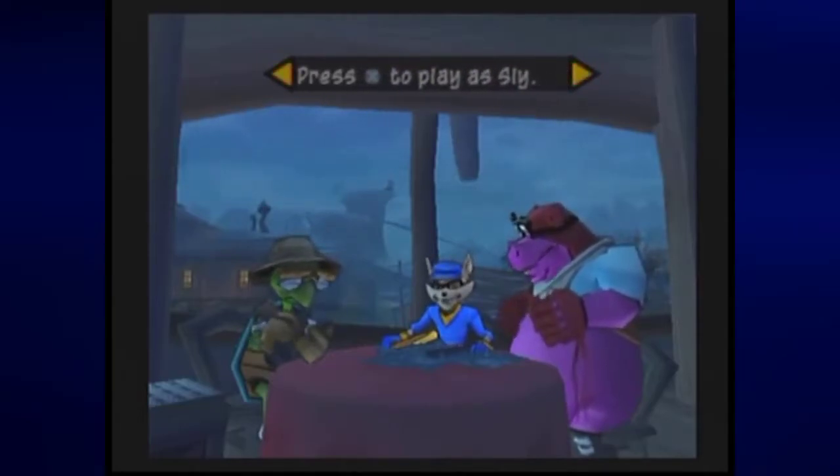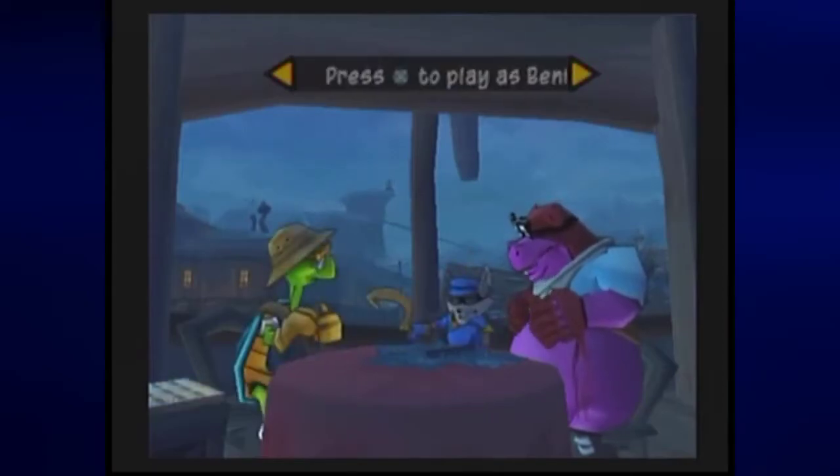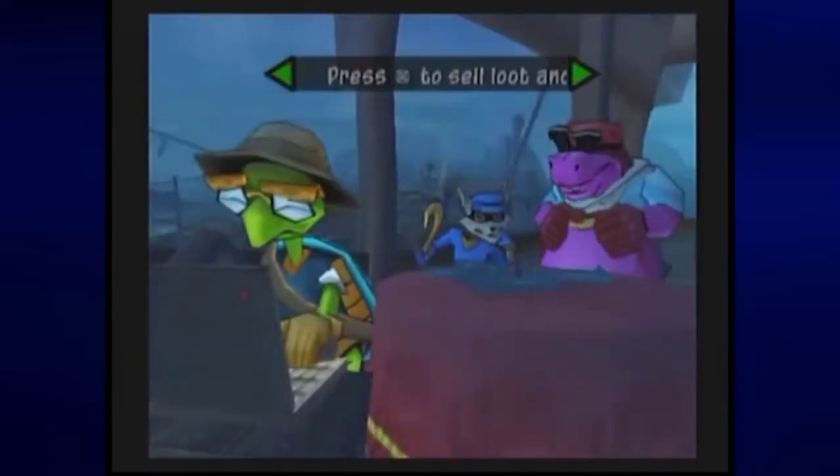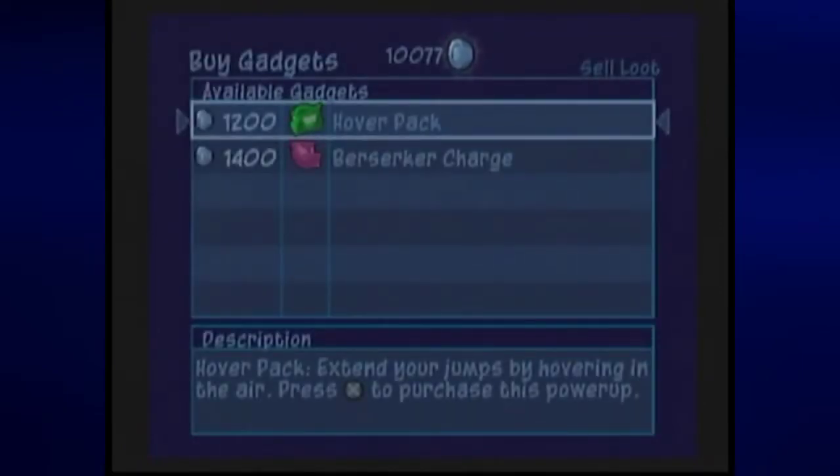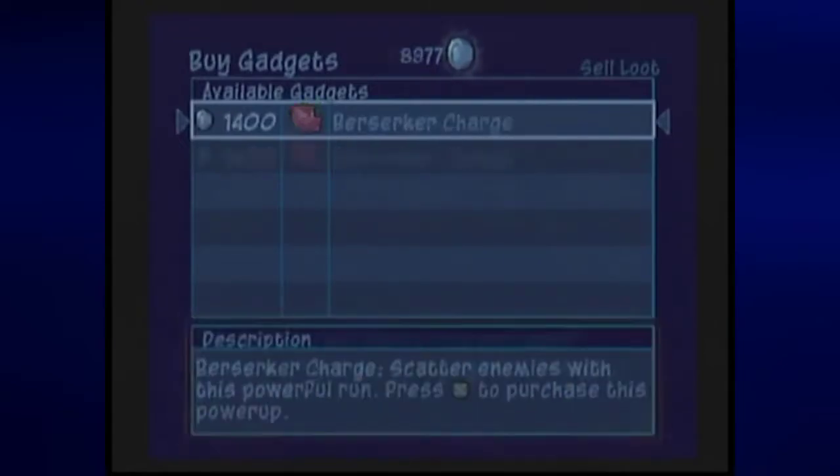We have something that we need to do, but to do it we're gonna have to play as Bentley. Thankfully I have 10,000 coins, which makes it a little easier to get everything — possibly for the rest of the game. For 1,200 coins we can get the hover pack for Bentley. You can extend your jump by hovering in the air. We're gonna pick it up.